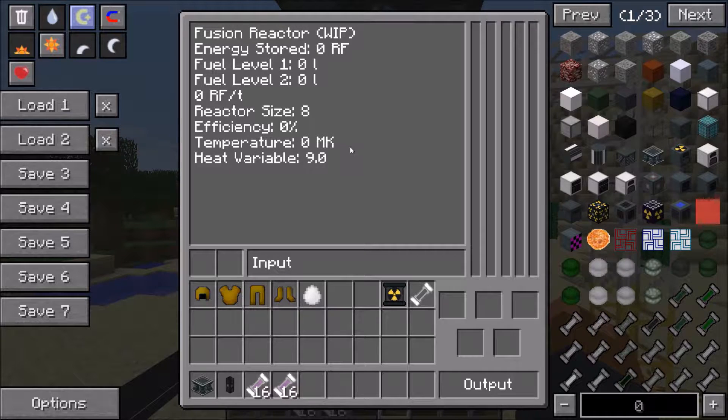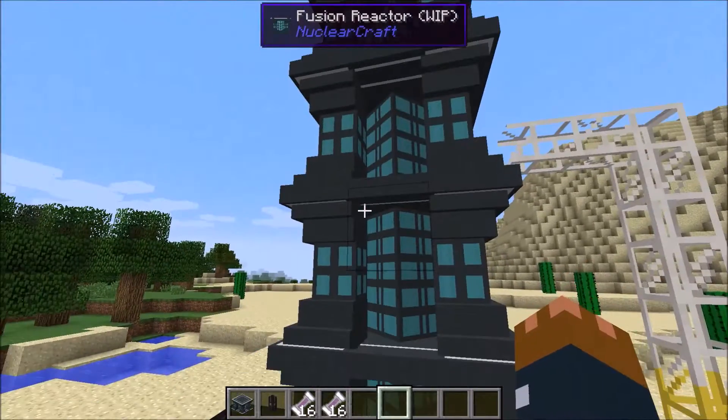There's also a 'heat variable' display here — that's not actually meant to be there. I forgot to remove it from testing. It was meant to be a decimal number with lots of decimal places, but it only outputs 0.0, so it's a bit broken and I'll get rid of it. But this is the new GUI — you can see there are a few more bars now, and the inputs are still the same.